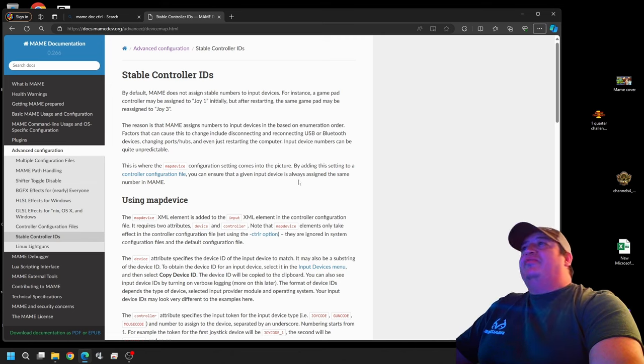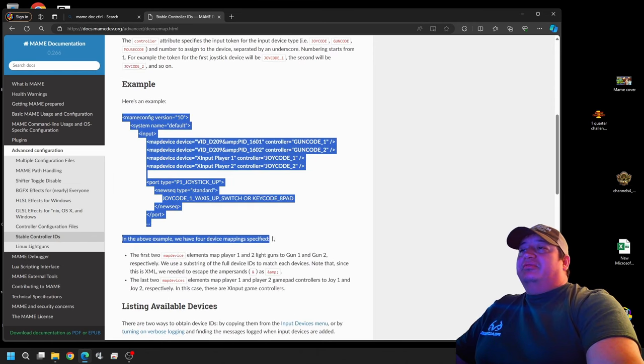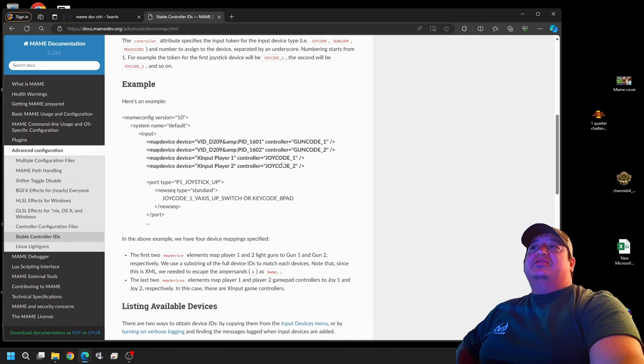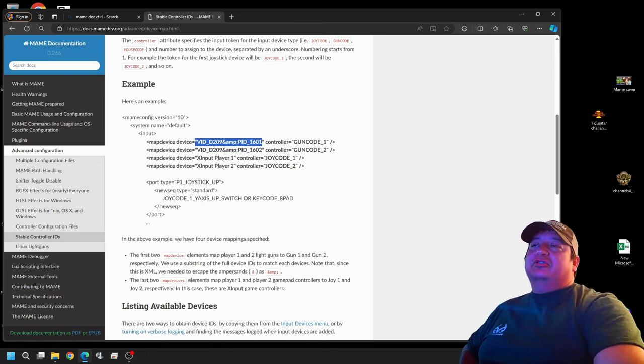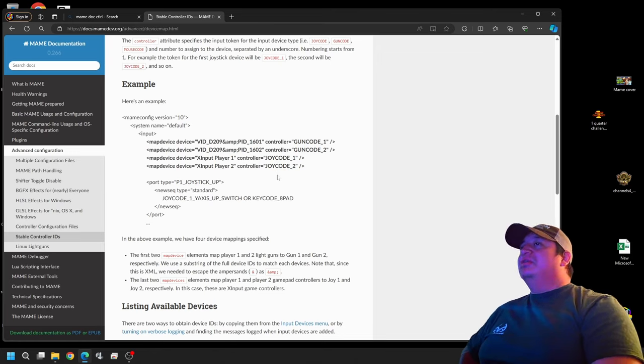This is pulled straight from the MAME documentation. What matters right here is our CTRLR file. They should really complete the entire file to make it usable because once it's inside MAME it looks nothing like this, so they're not a really good default to use. I'll provide a good default for us to use. All you'll need to do with what I put in is just replace inside the parentheses with your existing device. This is set up for joysticks.